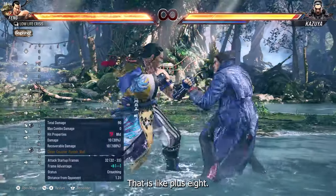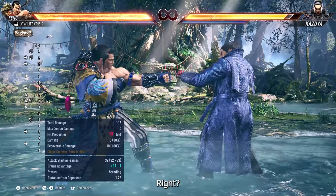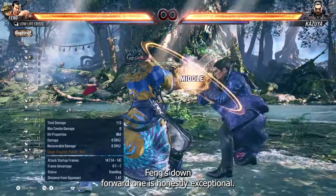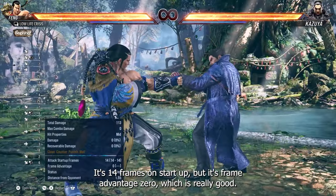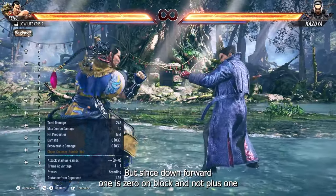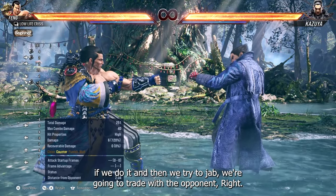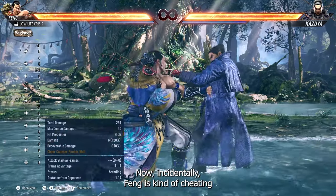If we start integrating down forward one, suddenly we get a counter hit and we're plus 36. Fang can do something like this — since it's 32 frames he's plus eight and in your face, and he's forced the opponent into crouching. That's a big deal. But let's say the opponent blocks down forward one — Fang's down forward one is honestly exceptional: it's 14 frames on startup and zero on block, which is really good. But since it's zero on block and not plus one, if we jab after it we're going to trade.